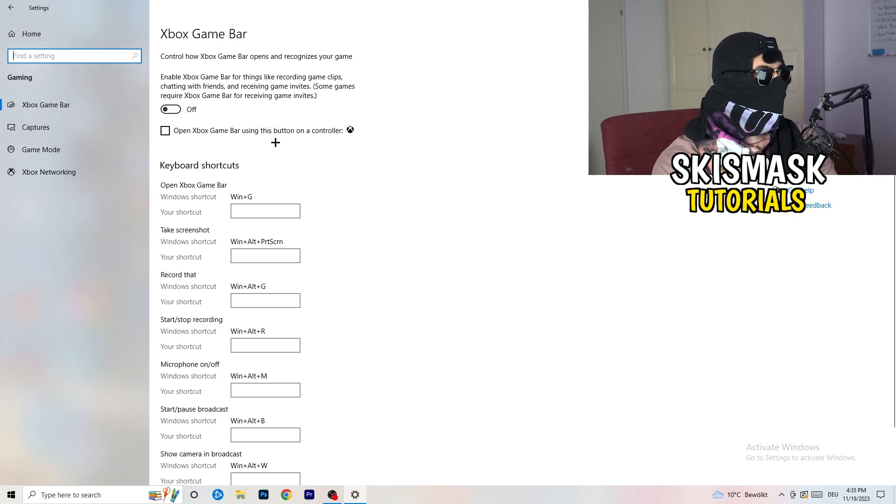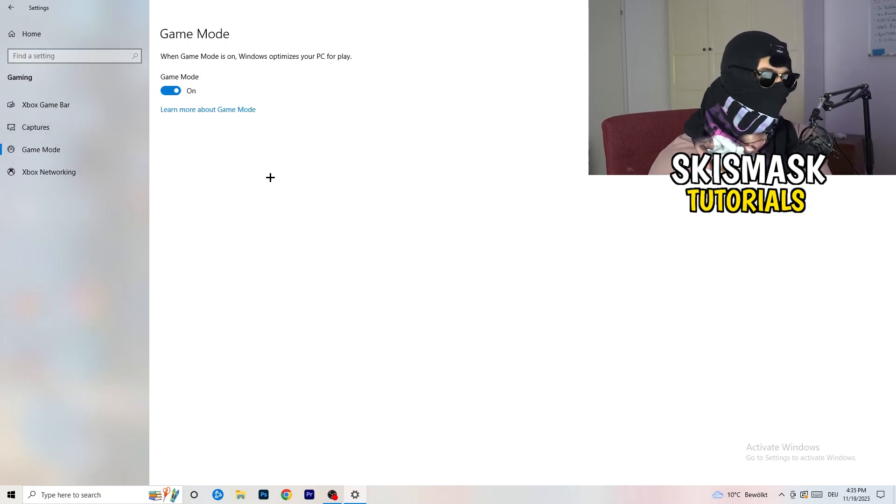Same thing: skip 'Captures' and go to 'Game Mode.' Here I honestly can't tell you definitively whether to turn it on or off — I'm the type of person who says check it for yourself. For me it works better with it on; for others it works better off. Turn it on, check it, then turn it off and check again, and stick with whichever works better.